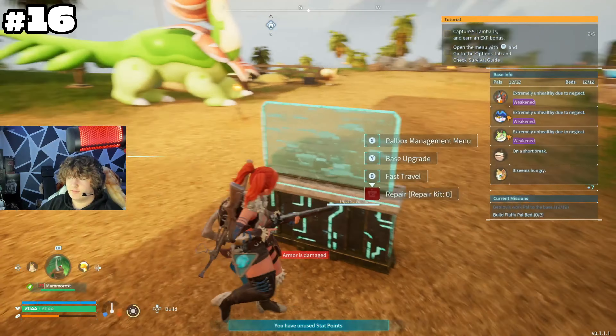Last tip is about breeding. To breed, you make a cake using flour, milk, eggs, and similar ingredients. Then take pals already working at your base, throw them into the breeding den, and put a cake in the box outside the den. They'll start breeding and produce eggs. Take the eggs, put them in incubators, and hatch them.